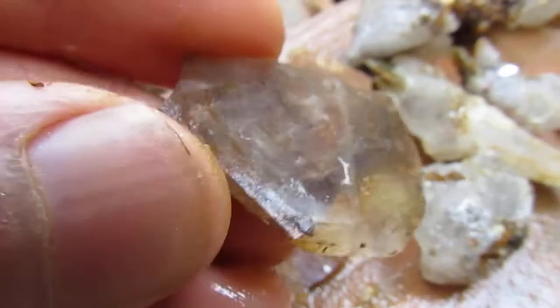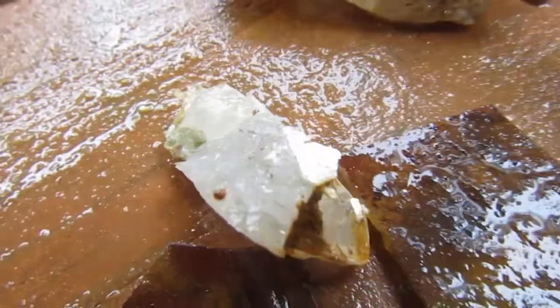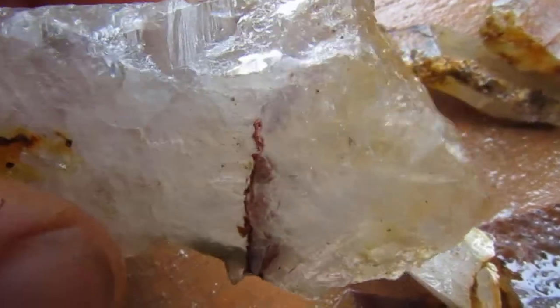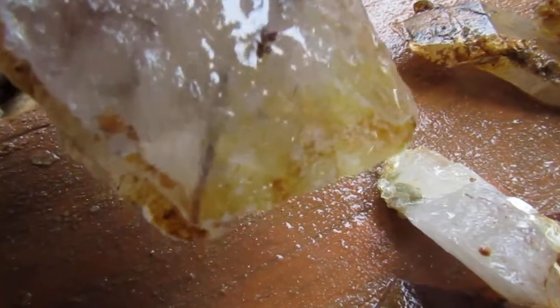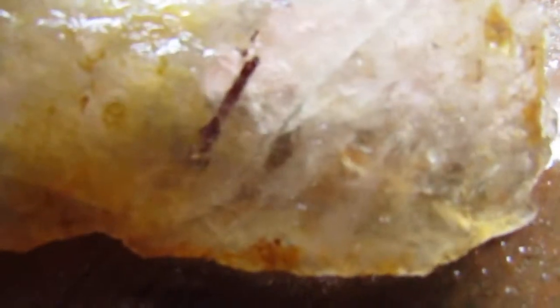Here's some really thin pieces — stained on that side, clear on that side. More rutile inside a quartz. Look in there. That's a big crystal right there, and there's a rutile. There's a rutile on this stained piece right here, and there's a big piece floating in there.